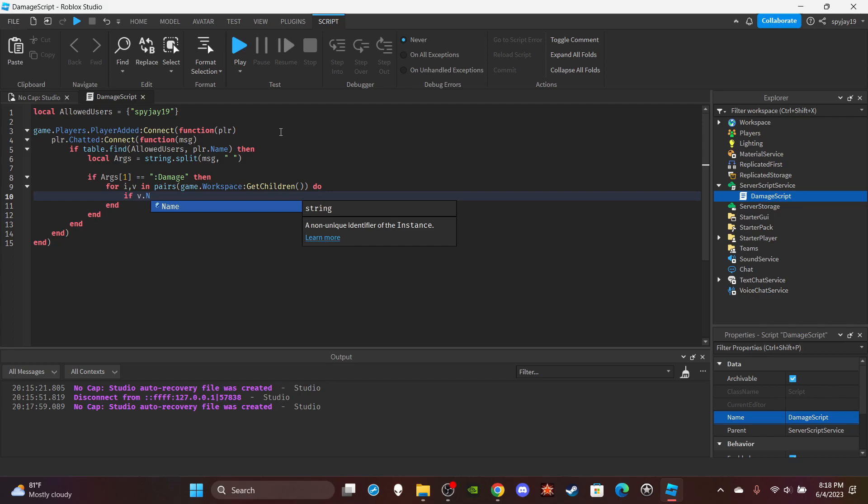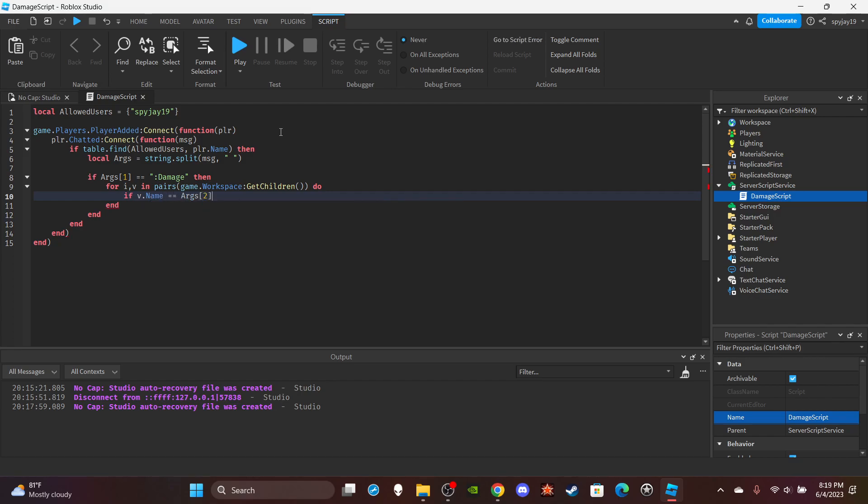So if v.Name is equal to args[2], which should be the player's username, then set v.Humanoid.Health equal to v.Humanoid.Health minus args[3]. Because you're setting the player's health equal to their current health minus whatever amount you put — because this is a damage command, not a set-health command.